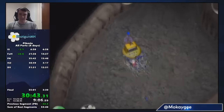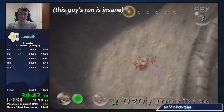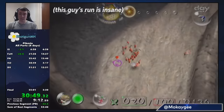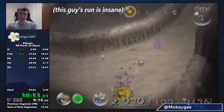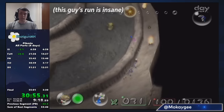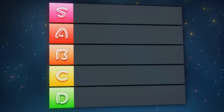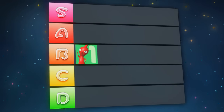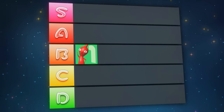Even speedrunners, who exploit every last inch of the game and typically won't do something unless they 100% have to, still use Reds to carry things through fire — not because they have to, but because they're well aware of how much of a pain it is trying to carry anything through fire without Reds. All this being said, I'm putting Reds at a respectable B. Not game changers, but they're pretty solid, and being the strongest Pikmin in the original game is pretty substantial.